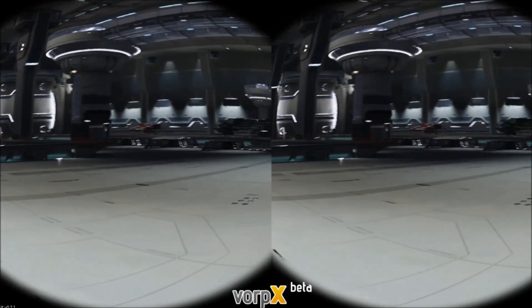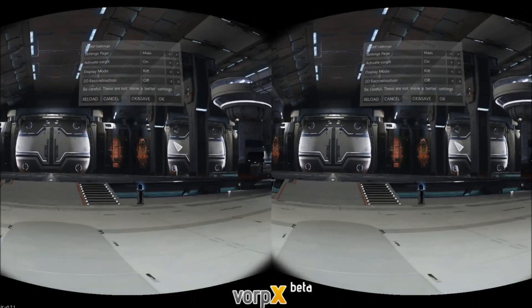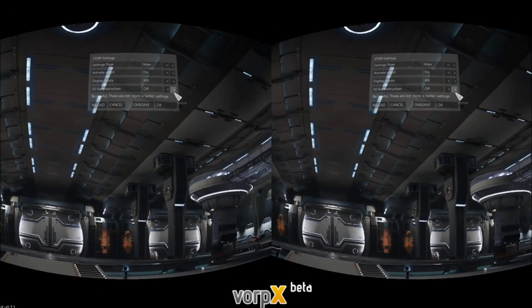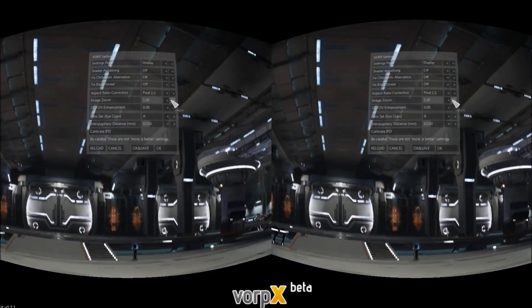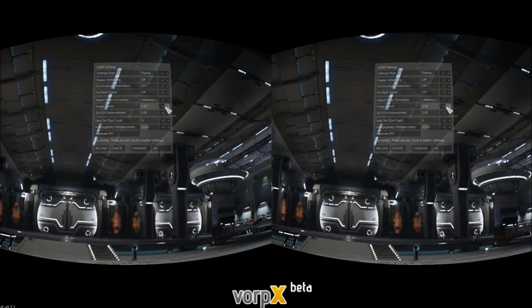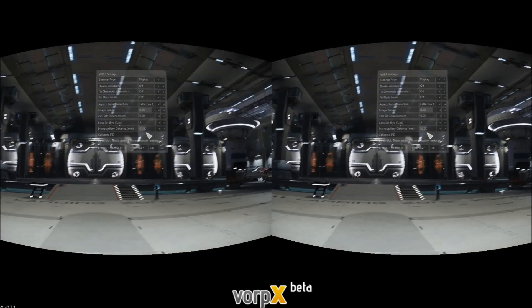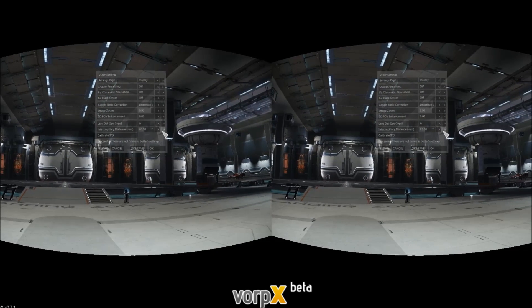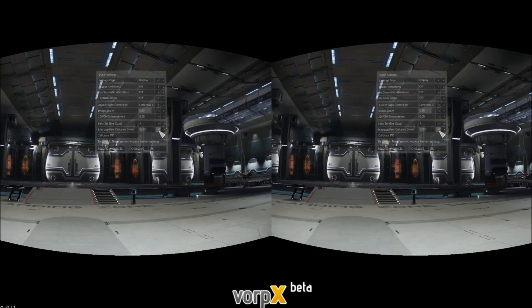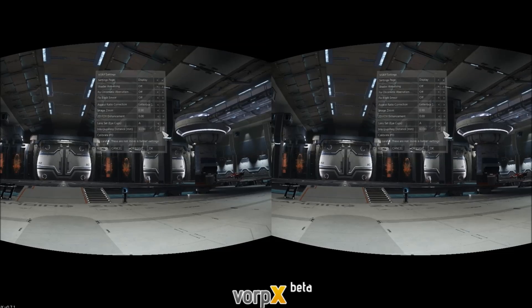Now I can look around with the Oculus, but the settings are not perfect, so we need to run the Vorpix settings in-game. Do that by pressing Delete. We leave the Vorp settings page as it is because there's nothing we can do on there. We want to set the aspect ratio to letterbox 1, set the image zoom to 0.90, and set the IPD to whatever is most comfortable for your eyes. Mine is 62.9 or 63.